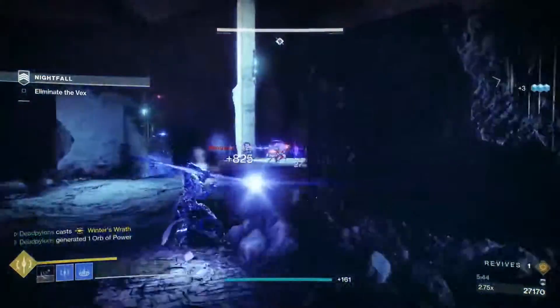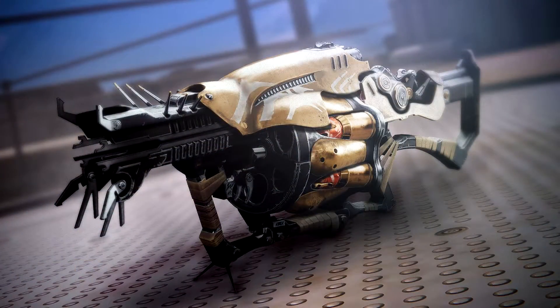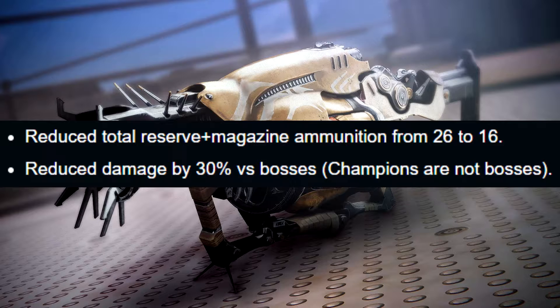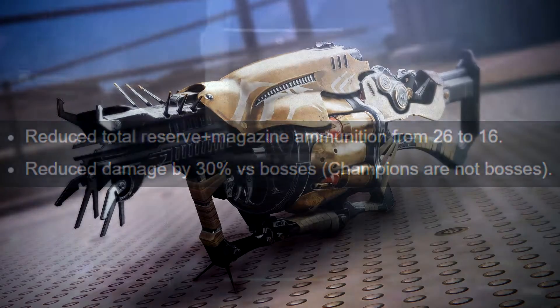Moving on to exotics: Anarchy has finally gotten its nerf, but it's not as bad as you think. Its total reserve and magazine ammunition has been reduced from 26 to 16, and it does reduced damage by 30% to bosses. Champions will still take normal damage.